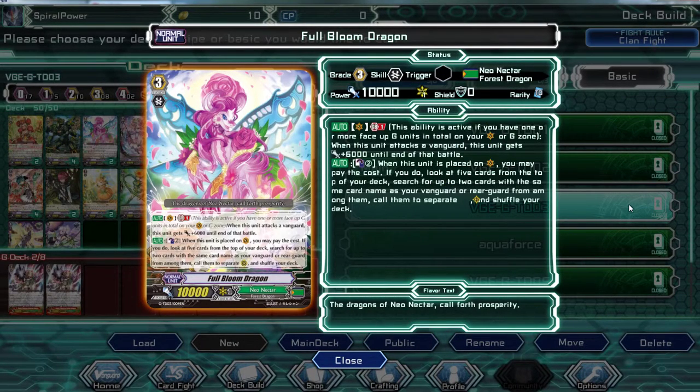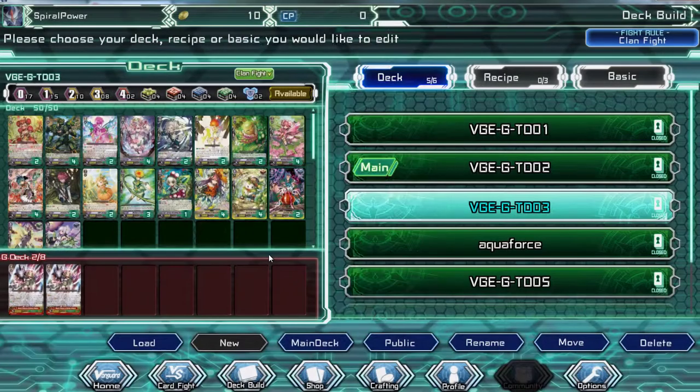When this unit is placed on Vanguard, you may pay the cost. If you do, look at 5 cards from the top of the deck. Search up to 2 cards with the same name as your Vanguard, and from among them call them to separate rear-guards. See, this deck relies on having Vanguards with the same name. But the problem is we don't have that much choice because not every card in here has 4 copies.